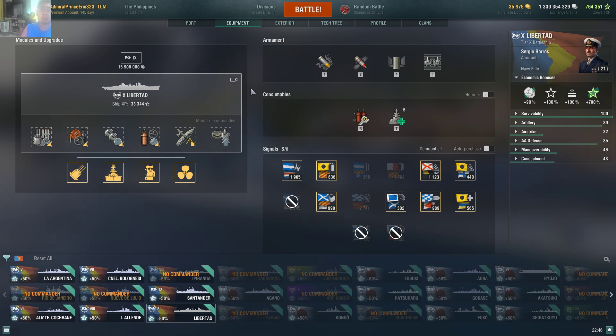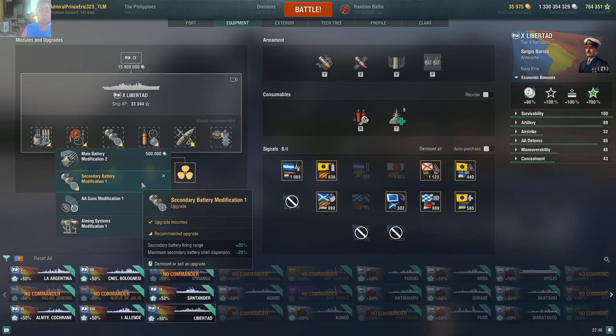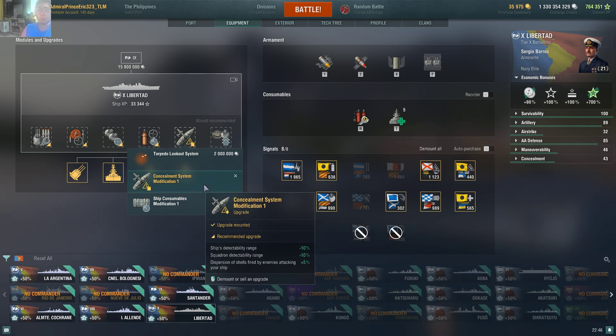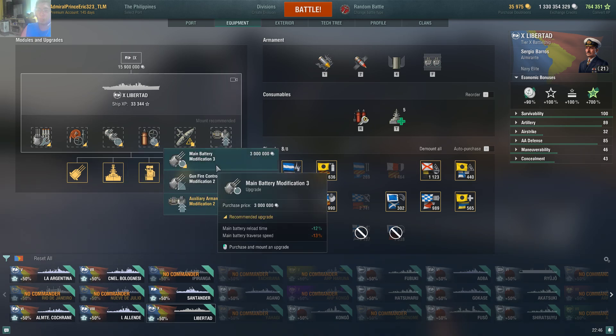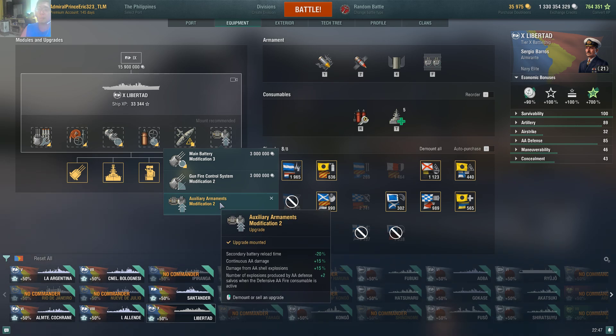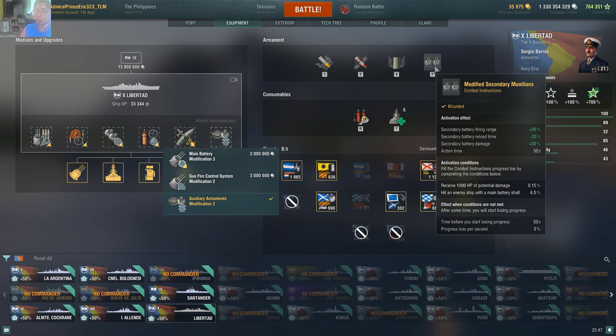For equipment, Libertad is built for secondary play. Slot 1: Main Armaments Mod 1. Slot 2: Damage Control System Mod 1. Slot 3: Secondary Battery Mod 1. Slot 4: Damage Control System Mod 2 to conserve HP from fire and flooding. Slot 5: Concealment System Mod 1 to reduce detection. Slot 6: either Main Battery Mod 3 for faster reload (at the cost of traverse) or Auxiliary Armaments Mod 2 to reduce secondary reload time.